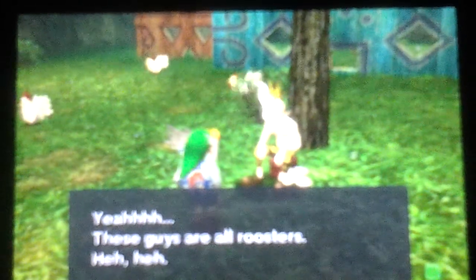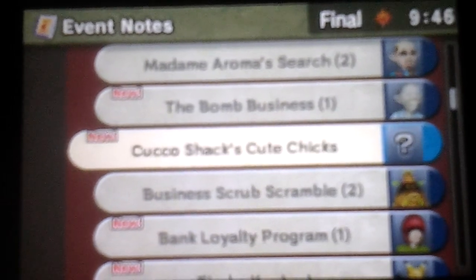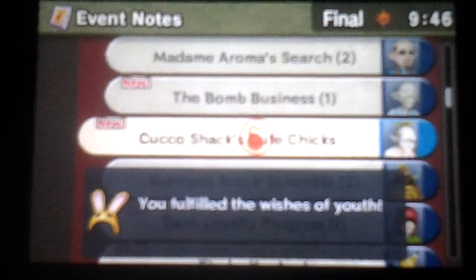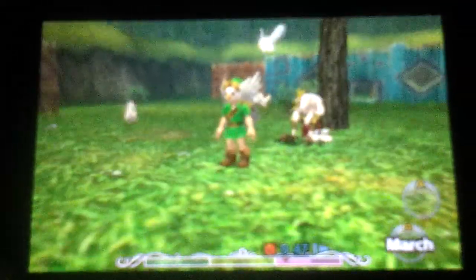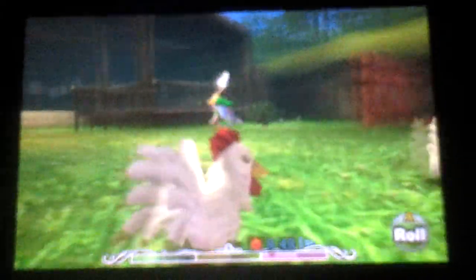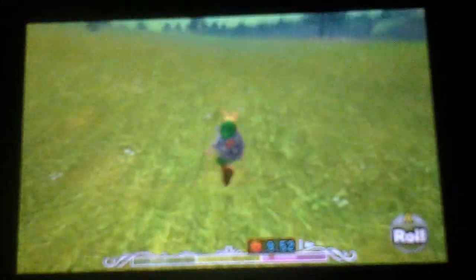And the bunny hood is really essential. So the bunny hood just makes you faster, and that's why it's useful — because on a timed game like Majora's Mask, it's really useful. You can basically just run faster, and that's all it's useful for.